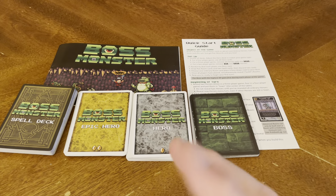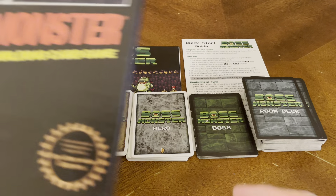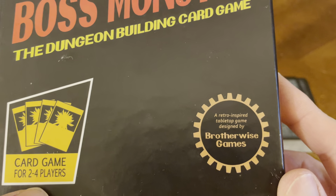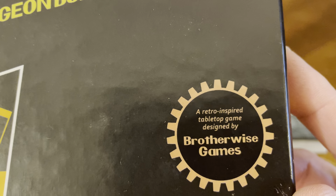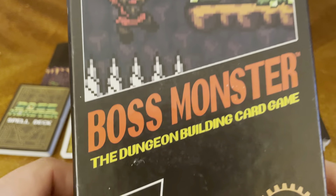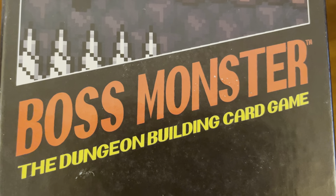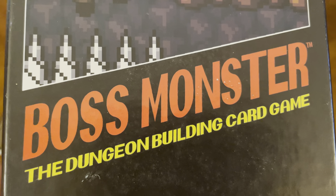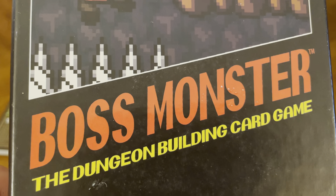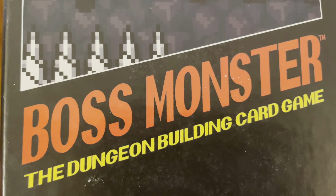And there you have it — these are all your cards and everything included in this unboxing of Boss Monster, the dungeon building card game, for two to four players. A retro inspired tabletop game designed by Brotherwise Games. For more information go to BrotherwiseGames.com. As always, thank you so much for joining me for this unboxing video. If you enjoyed it, give us a thumbs up, leave a comment below, and hit that subscribe button to be kept up to date whenever we release new content. Be safe, be well, enjoy the rest of your day, and we'll catch you on the next unboxing video.